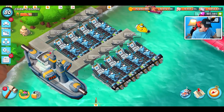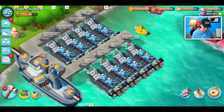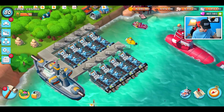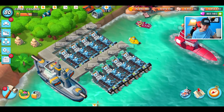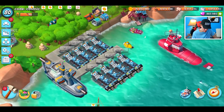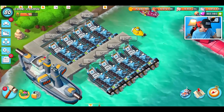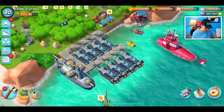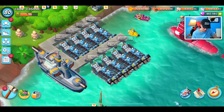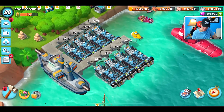We got Critter Cannons, and Boom Beach has been nailing it with the proto troops recently. Critter Cannons are definitely not as OP as Heavy Choppas were, but they're still a really good proto troop. I think a lot of people will be attacking on the main base, which is exciting because that's my favorite part of the game.